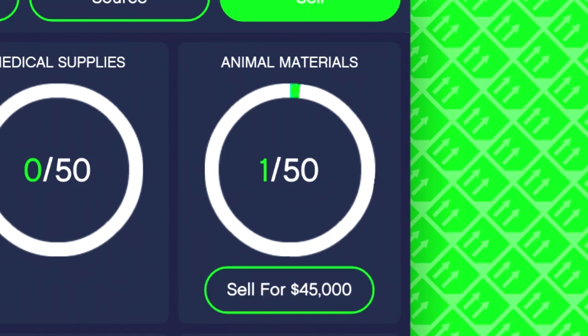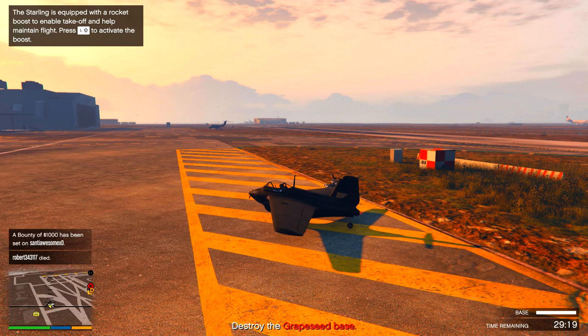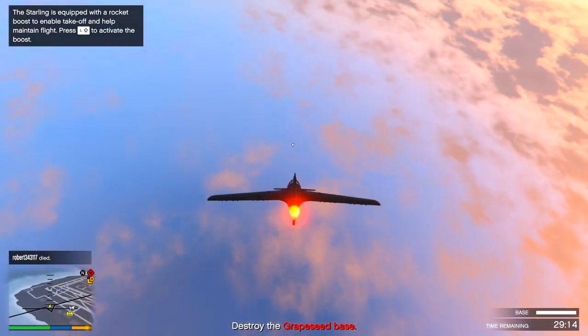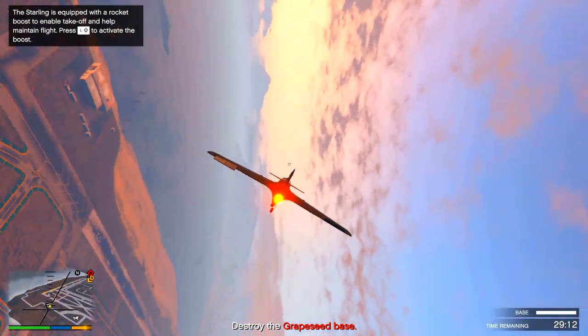Just doing one mission for a few minutes gets you 45k this week because they are on 1.5x money. You can easily make 3 million dollars a day doing this. Remember you'll be getting around 45k for each mission, and once you hit 10 crates you'll get a 12% bonus as well.